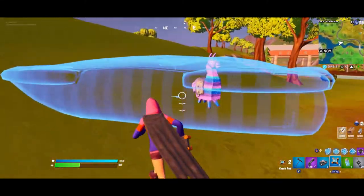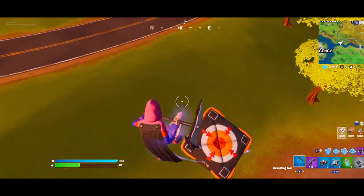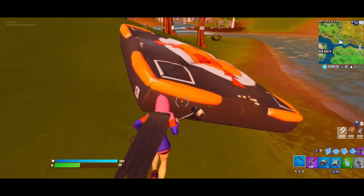All you need is a crash pad. Just throw the crash pad onto the llama and it'll instantly open.